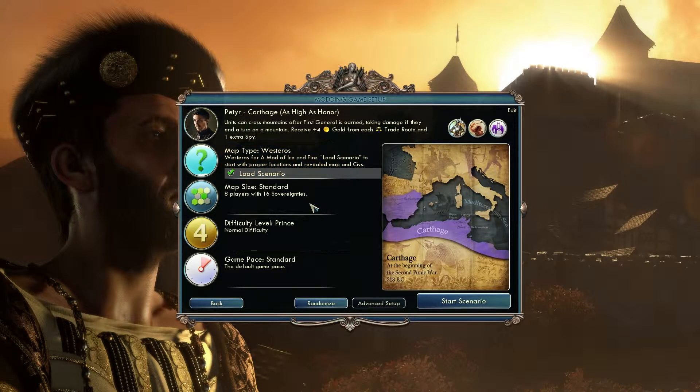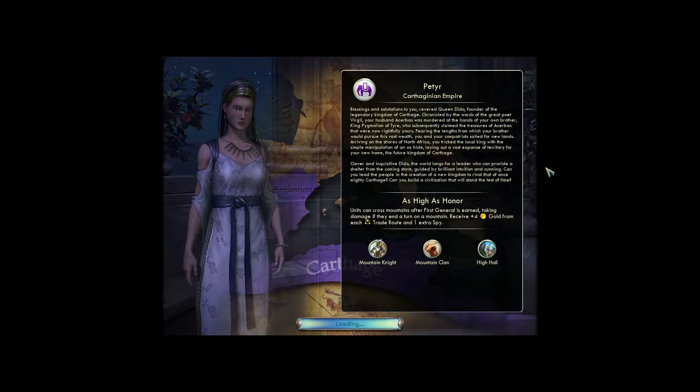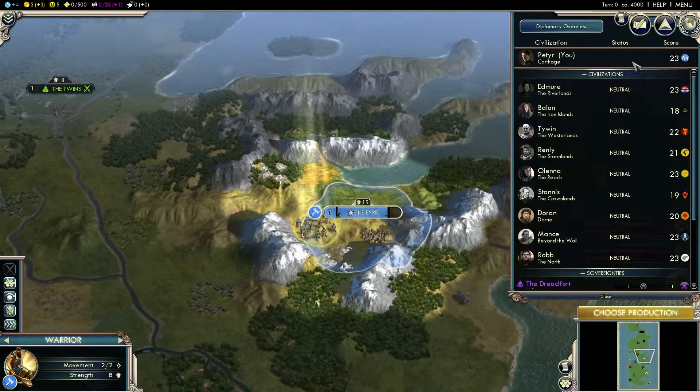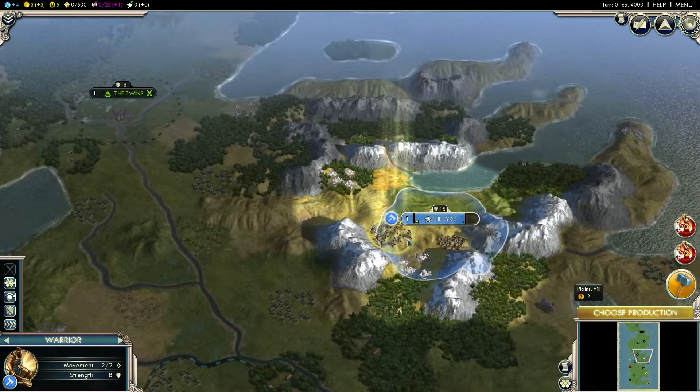We're on Westeros with eight other players. What on earth is going on here? Let's see if this loads correctly. Apparently that's Peter. It should say Peter of the Veil, but okay, we'll just go with that.